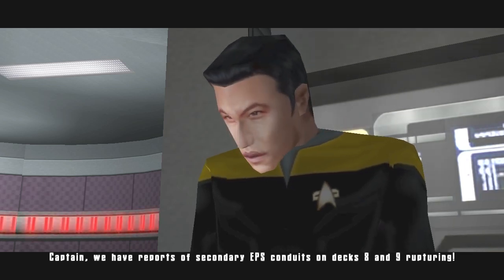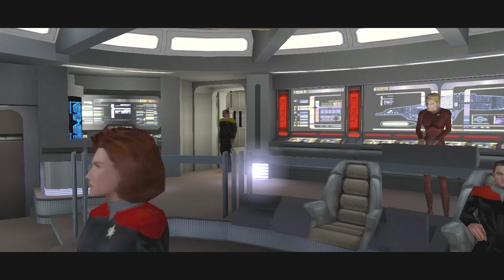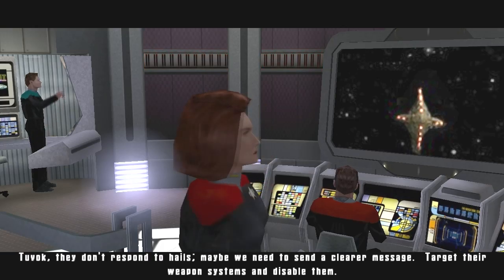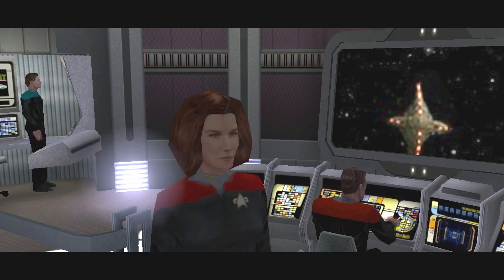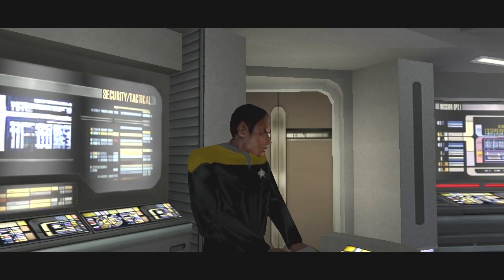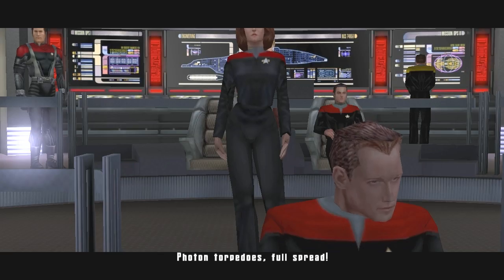Status. Captain, we have reports of secondary EPS conduits on decks 8 and 9 rupturing. Warp drive is offline. What happened? We responded to a distress signal from a Darrowed vessel and it opened fire. Tuvok, they don't respond to hails. Maybe we need to send a clearer message. Target their weapon systems and disable them. Firing phasers. Direct hit — phasers had no discernible effect. Fast shields are down, Captain. Rerouting auxiliary power to the shields.